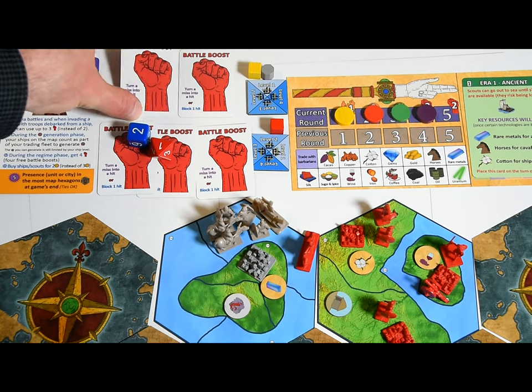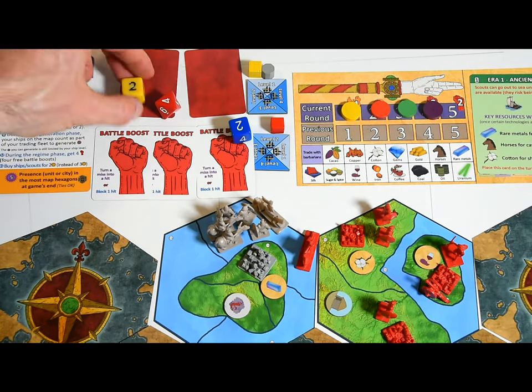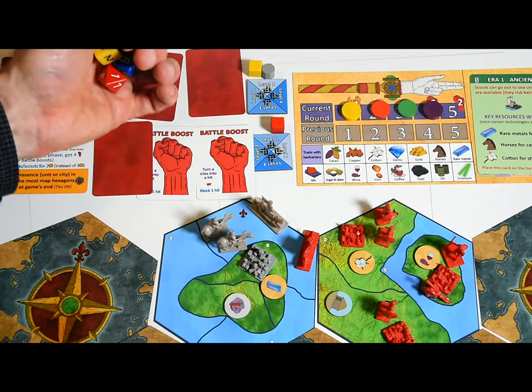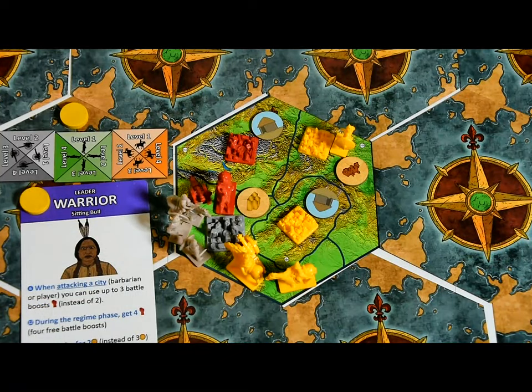Ships can't attack land units and land units can't attack ships. Aircraft can participate in land and sea battles. If pirates defeat player ships, roll for each destroyed player ship — if you roll a four on a four-sided die, that ship becomes a pirate ship. If barbarians or pirates are involved in a battle, they are jointly controlled by a volunteer player not involved in the battle. Players can also join forces against other players or barbarians and pirates — the ally with the most units is designated the captain who has the final say on combat decisions. The captain's unit levels are used for comparison, and allies don't get to engage more troops — the maximum is still three per round.